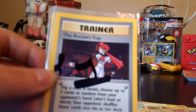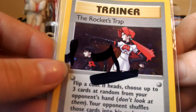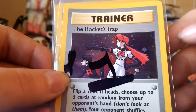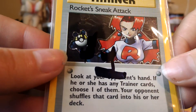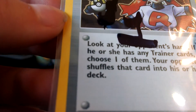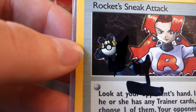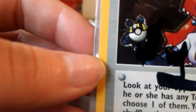I got a whole bunch of Team Rocket cards. I got Rocket's Trap, which is also a Holo — really nice artwork on this one too. I got Rocket's Sneak Attack. They're all Holos, I should say. And I just noticed that her ball has an H on it. Is that what great balls are supposed to look like from the top? It just looks weird to me — what do you guys think?